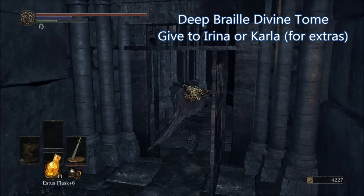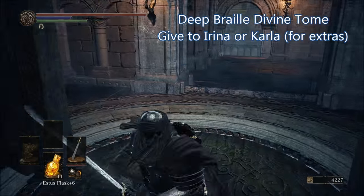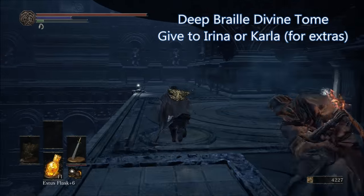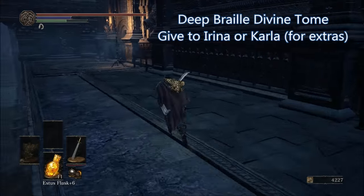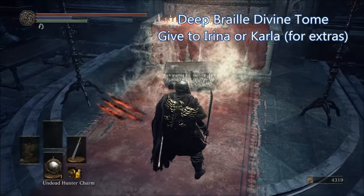In the Cathedral of the Deep, once you've unlocked the shortcut that leads you deep inside the cathedral, take it back down and cross the area where the giant will try to attack you. Once you get through the door to the other side, head down the stairs and to your right will be a mimic. Either kill it or use a charm on it to get the Deep Braille Divine Tome.